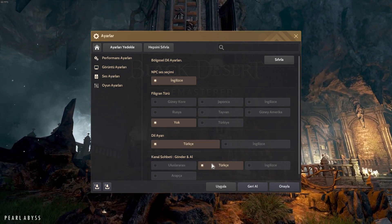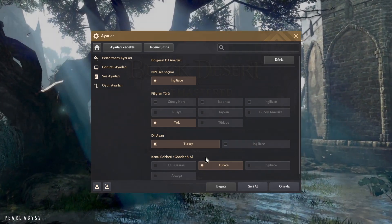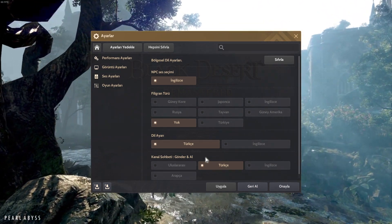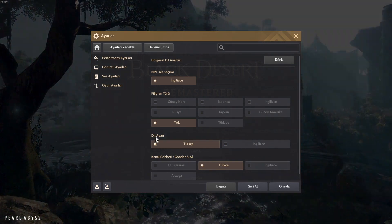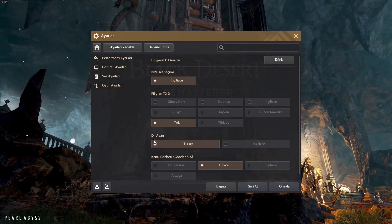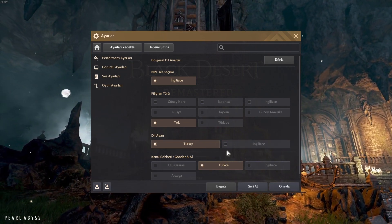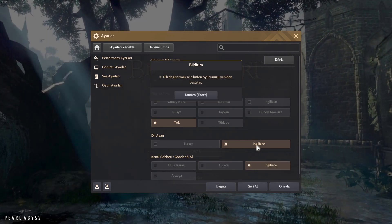Some of these options are for chat — so like your global chatting, if you press Enter and you're typing to someone, that's in that interface. But this option right here is literally for the whole game language. This is the master controller for everything.